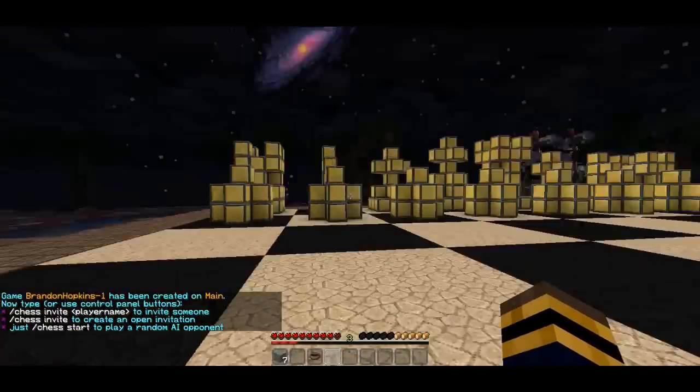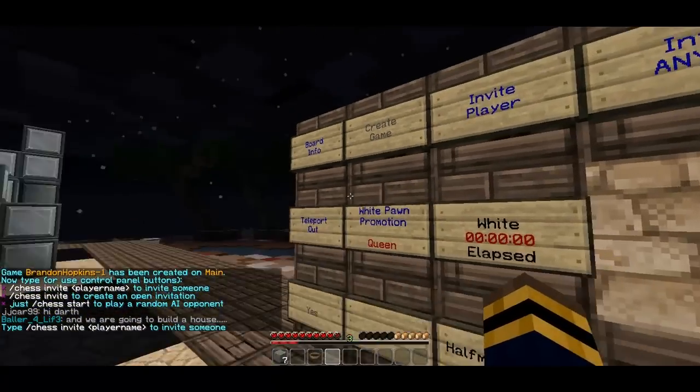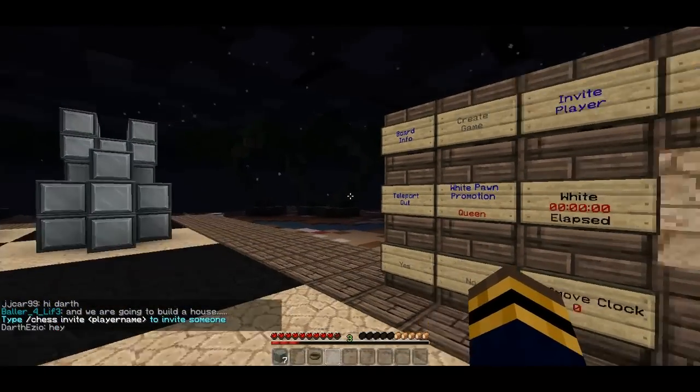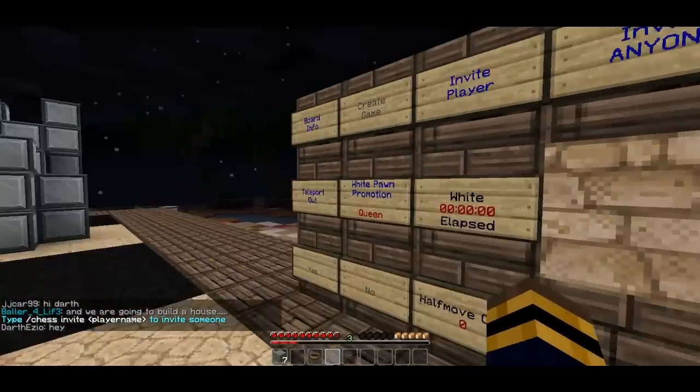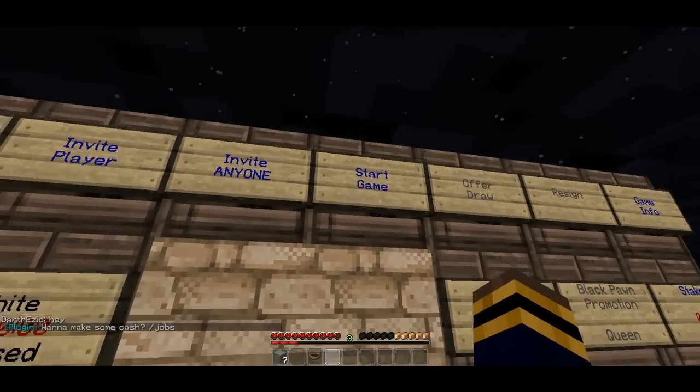Once you've done that, all the pieces will spawn and you'll almost be ready to go. You can then invite a player by typing the command, or you can invite anyone which will randomly invite somebody to your game, or you can start the game to go against the computer.